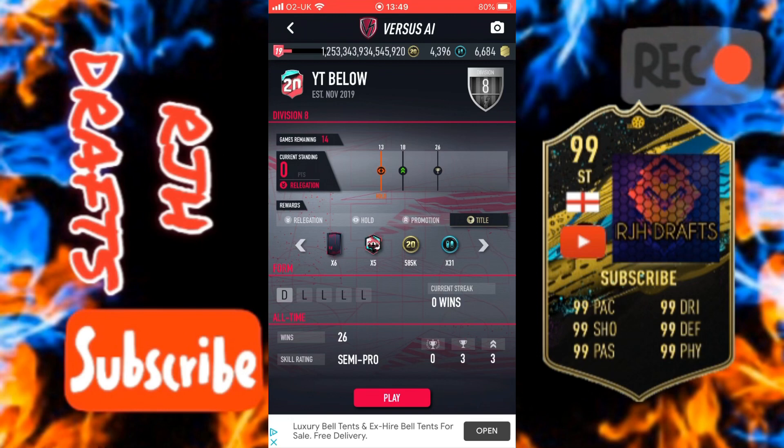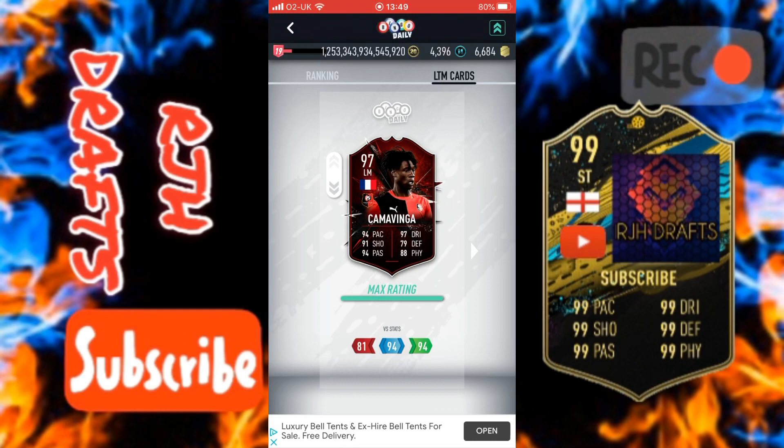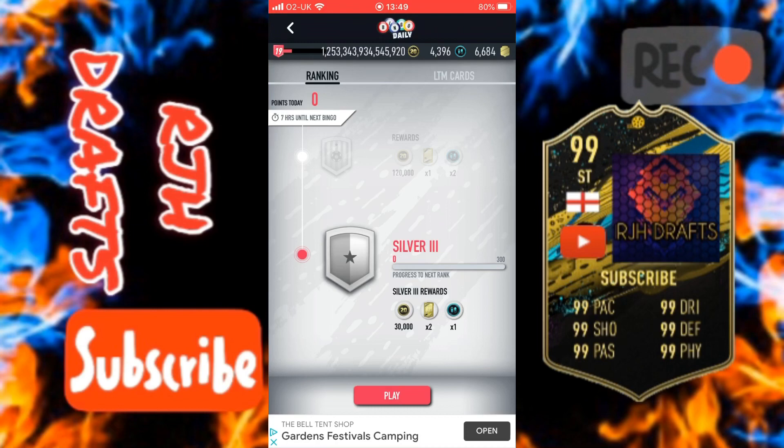Versus AI is an easy thing to get quick coins. The higher you go in the divisions, the more coins you get. And also, the OGs would know about the Come On Camavinga series — I've got them to 97 rated. So basically you get two for the price of one here as well: you get coins for ranking up and you get a higher rated card that you can upgrade. So why not, if you want to get coins?